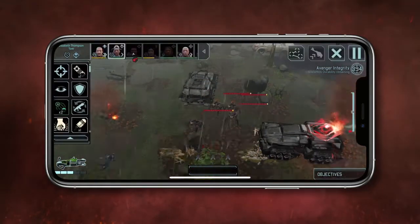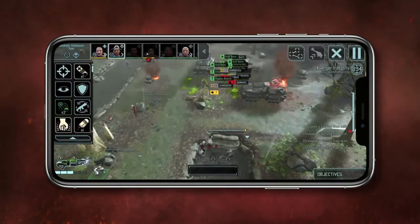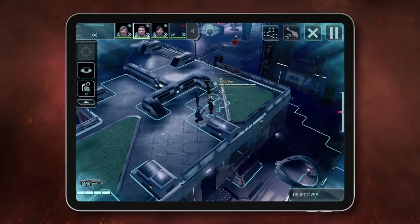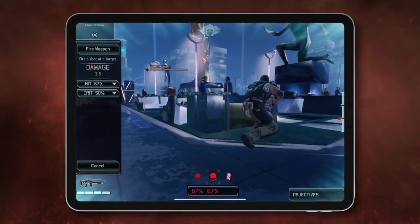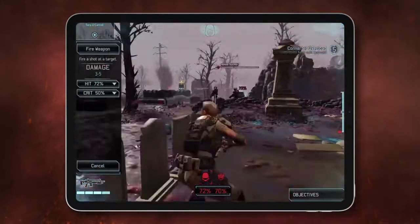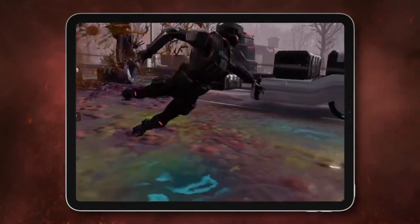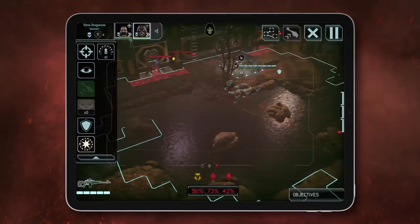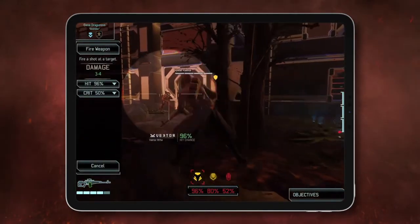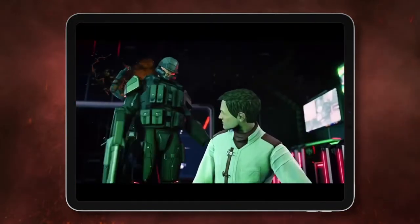Each mission requires a different approach, but fielding a balanced squad is key to success. Your squad begins most missions in concealment, meaning you'll only enter into combat once the enemy spots you. Use concealment to scout the battlefield and get your soldiers into position to get the drop on the enemy. It's possible for the fearsome Reapers to remain in concealment for an entire mission, using stealth takedowns and improvised explosives to eliminate enemies.